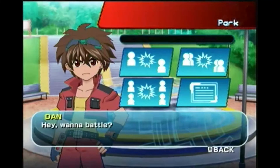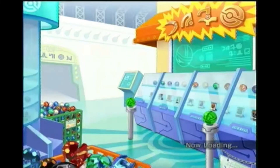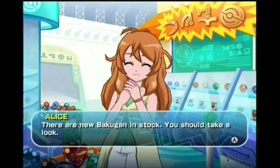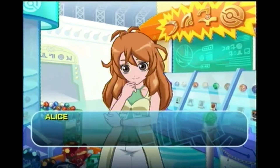After you beat Julio, you go back to the background store. And when you're in the background store, you're able to see that you unlock Tentacle. There are new Bakugan in stock — you should take a look. We've got new cards in stock, you should see if there's anything you want.